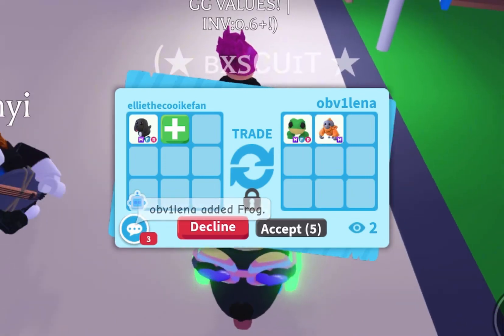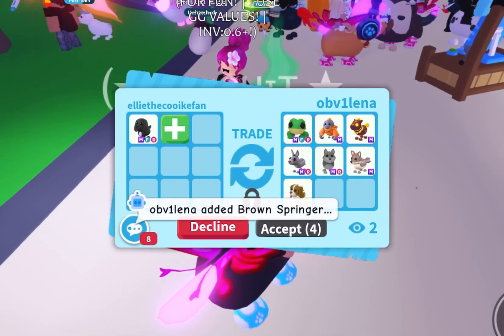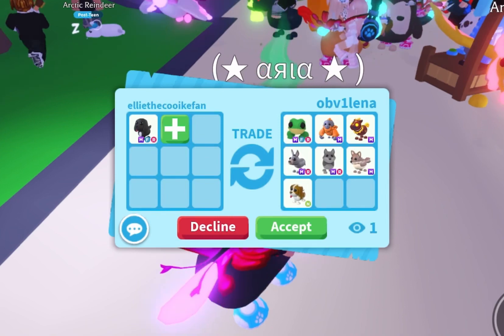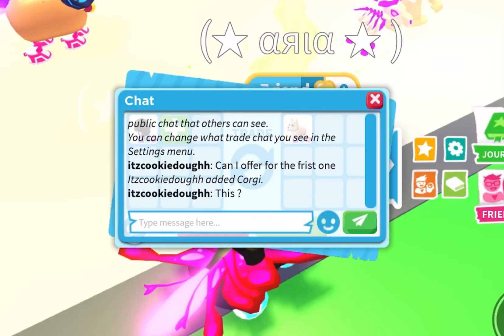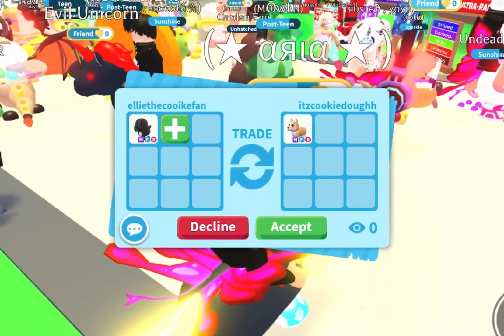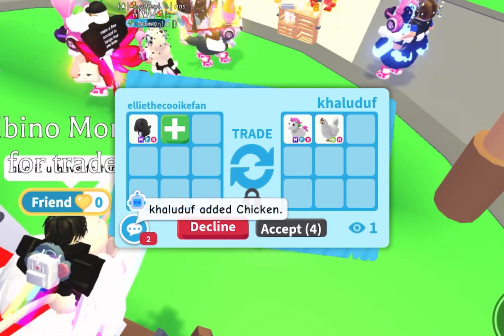I got another trade request — someone asked to offer for the Royal Palace Spaniel. It's actually a really good offer; I love their megas and the neon brown spring spaniel is so cute. I declined though. Another offer came in for a mega koi — that's under value but I do love mega koi and it's still a good offer.